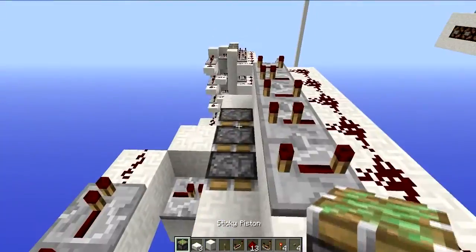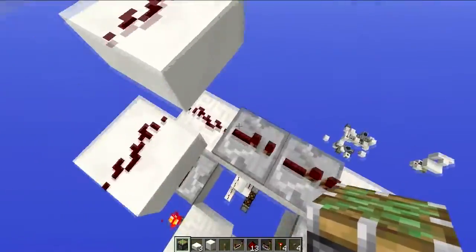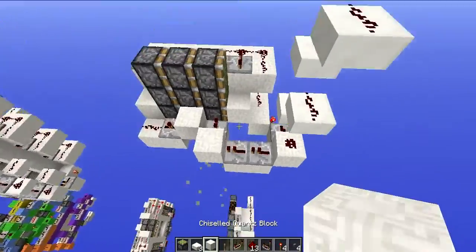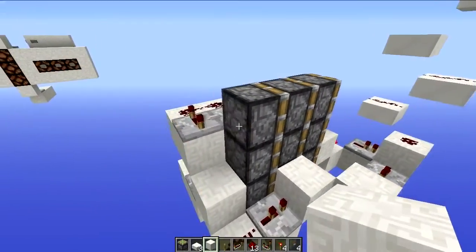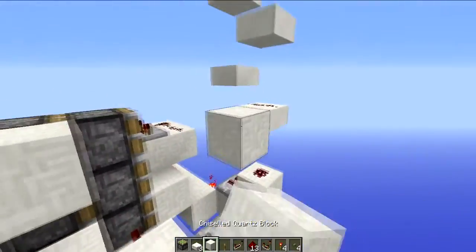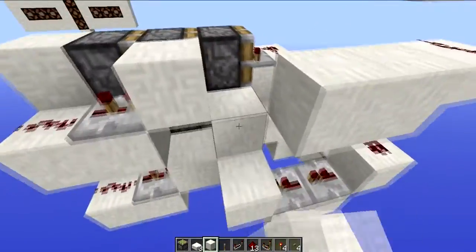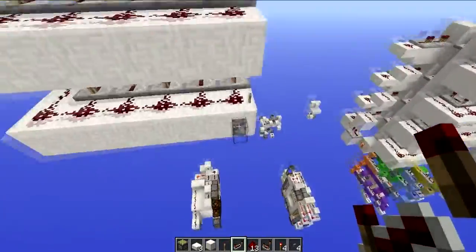Now just place your pistons. For the sake of this, replace that. Just copy basically what you've got on the bottom. And then this pulse — you just have to copy it over. Now because I've messed this up a bit it's going to be a bit weird, but something along these lines and that should be stackable. Place your lever there.